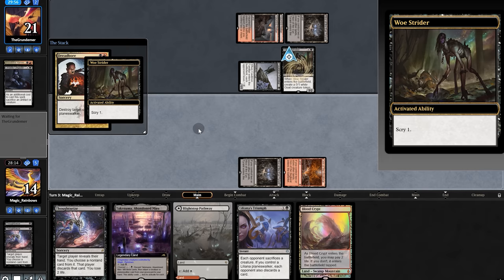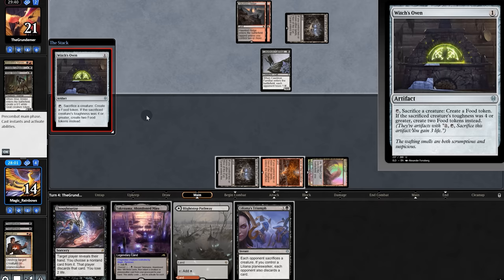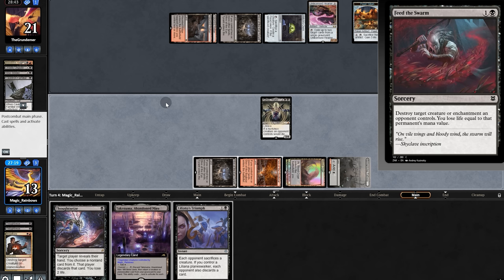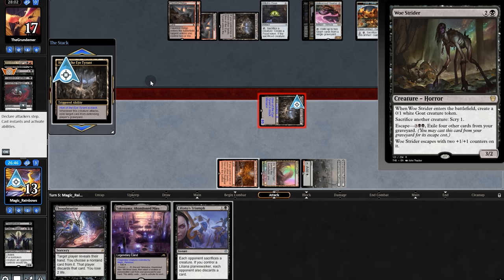Thoughtseize seems like a bad idea so we play land tapped and pass. Oven and a Hearse — that's pretty brutal. We play Cauldron Familiar. Opponent better sac here — indeed they do. Wait, I just remembered they have Witch's Cauldron in hand. We should have grabbed that with Thoughtseize. On the bright side, next is all Host Rider — cat comes back but they can't block, it has menace. That Hearse is getting scary at 4/4.